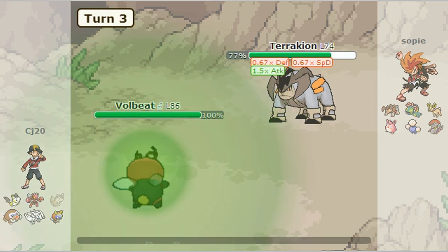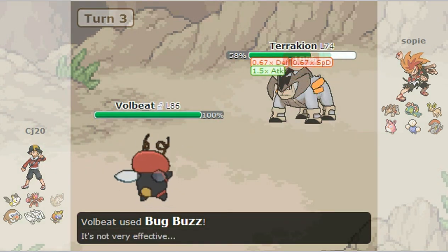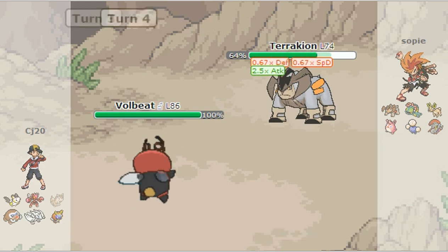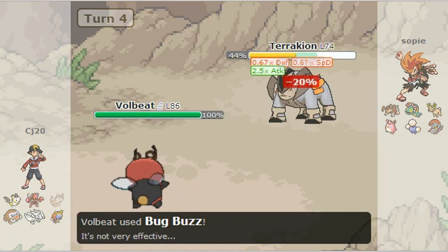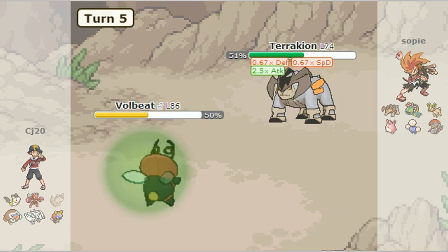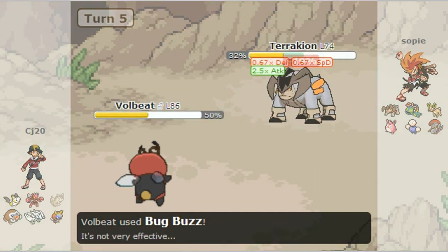I bring out my Volbeat and I go for Bug Bug and it does a little damage. I'm Choice Scarf, so that's the only thing I can do. I'm gonna go for a Swords Dance, boost up his attack, and I go yet for another Bug Bug, because yeah I'm Choice so I'm stuck using Bug Bug, but it's the only strong move I can go for.